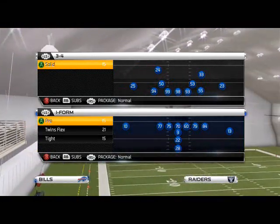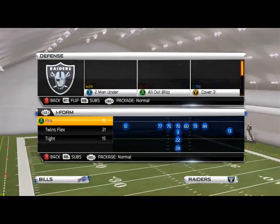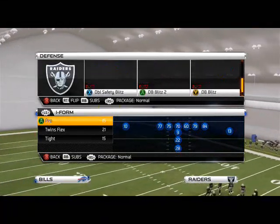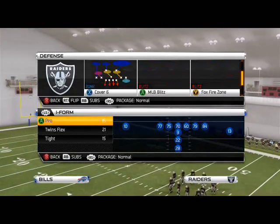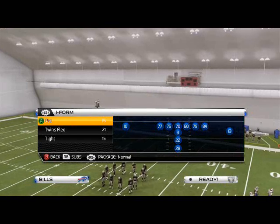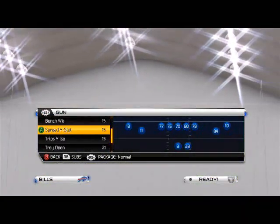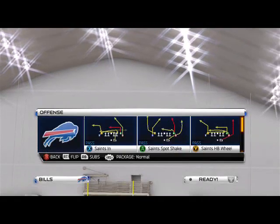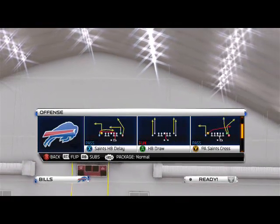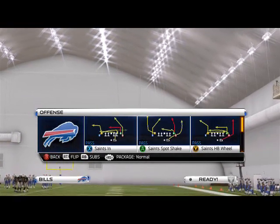Good morning, Man 25 gamers. Today's video we're going to feature our x-factor formation from the Shotgun Snugs in the New Orleans playbook. This formation is going to allow us to beat man coverage, zone, and blitzes — all of the above. Shotgun Snugs play begins and ends play. We're going to come out in this every single time — it's going to be the Saints Spot Shape.